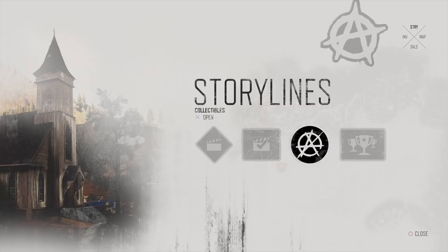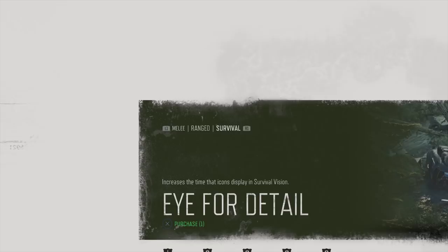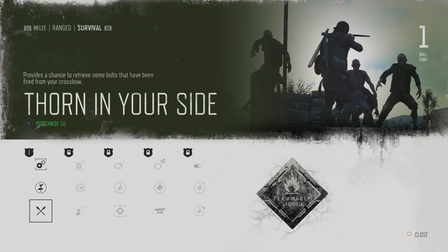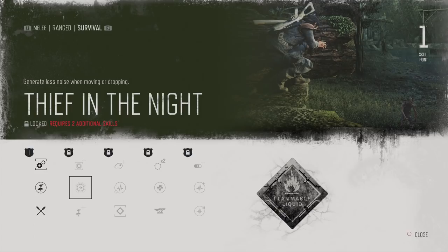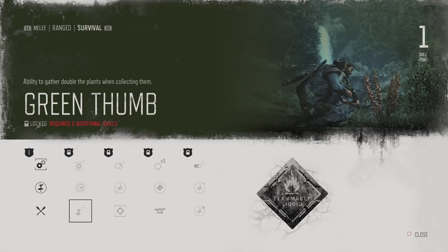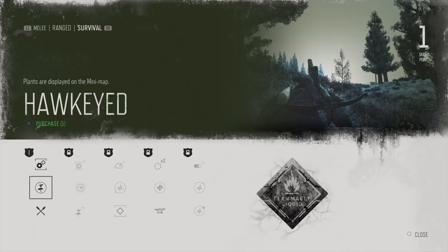Let's see anything in inventory? I don't think so. Skills — we do have something new. I haven't gotten anything in survival. Thorn in your side provides a chance to retrieve some bolts that have been fired from your crossbow — perhaps I should get that. Tier two: increases the range of survival vision. Thief in the night generates less noise when moving or dropping — that could be good. Green thumb: ability to gather double the plants. I don't really care about that. I think we're gonna wait on survival stuff.